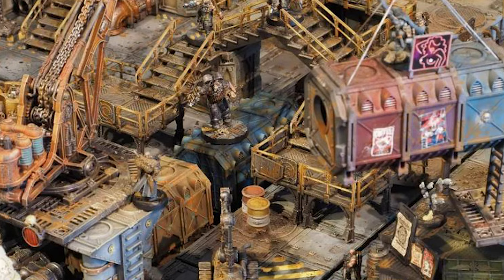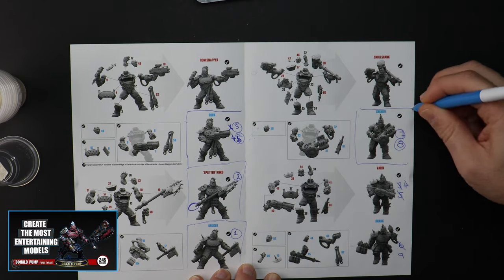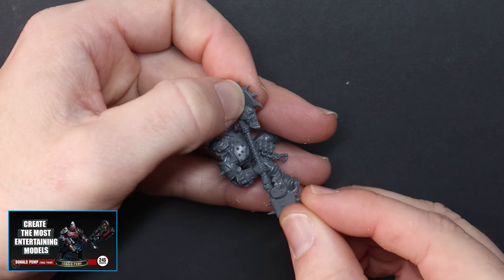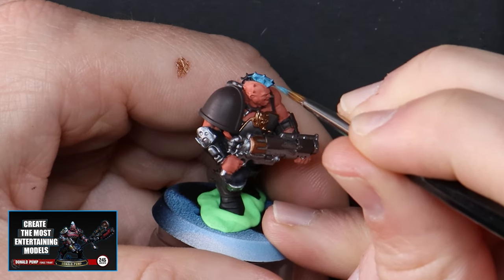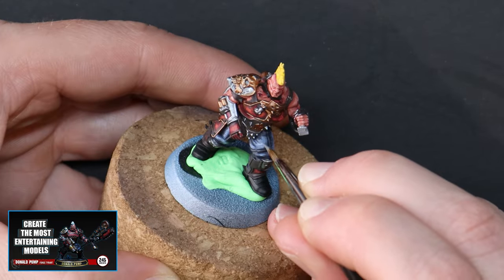First up, a recap. Myself and three mates have decided that we will start a Necromunda campaign. Necromunda is a tabletop skirmish game set in the universe of Warhammer 40,000, but rather than hand-picked elite super soldiers, these are gangs operating in a hive city on a single planet. In a recent video, I painted up a House Goliath gang for Dave, and I would best describe them as genetically engineered brutes that work in the industrial depths of the city.